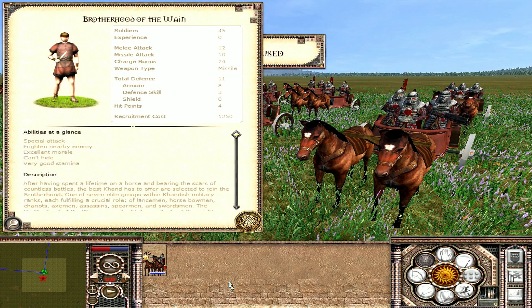Coming in at number 8, we have the Brotherhood of the Wain from Khand — a chariot unit. I've gone on record for saying I'm not necessarily the best with chariot units, because if you get them bogged down they can die off very quickly, especially if you charge them into pikes or spears. Obviously pikes are like kryptonite if chariots get stopped and wedged within them. There's also the additional weakness that chariots are technically classed as elephants in the game files, which means any javelin unit with the Thrown Projectile trait — like the Demons of the Desert, Medacell's Guard, or Ferrodrum javelins — will be able to absolutely devastate them.